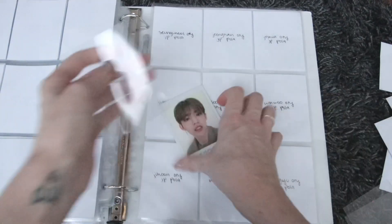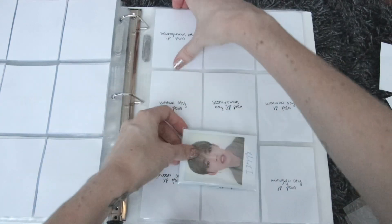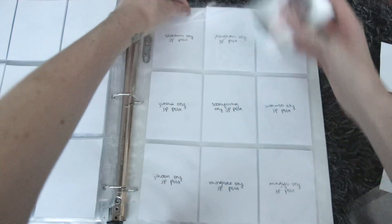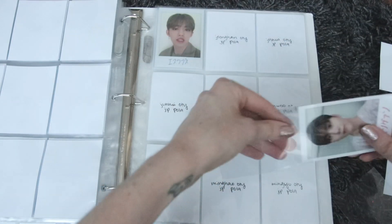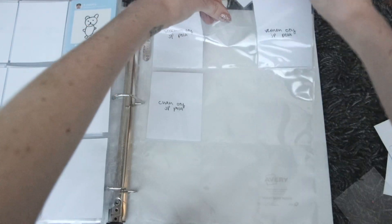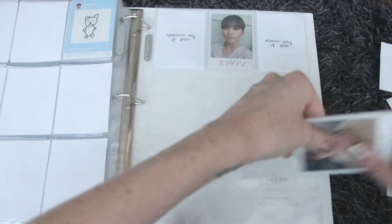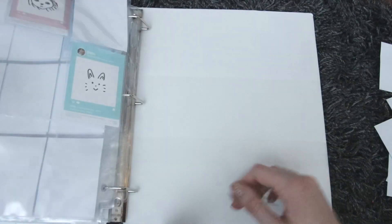Then we have some of the Ode to You polaroids — we have Seungcheol's, which is really cute. And we have Seungkwan and Chan as well. I didn't fully finish setting everything up, but we'll get there eventually. They all drew their favorite animals on the back — it's so cute.